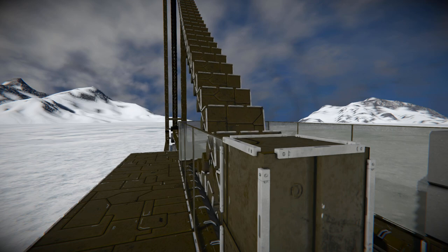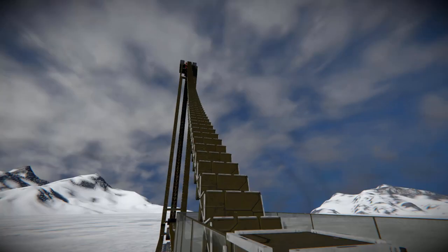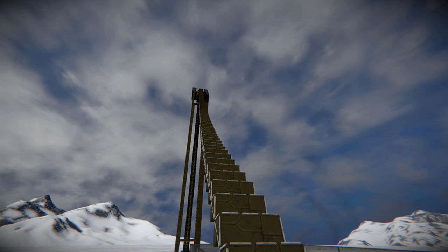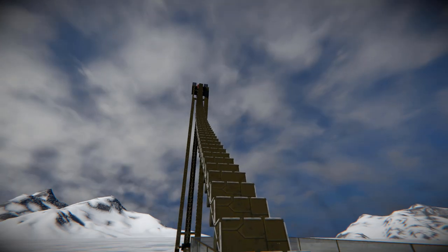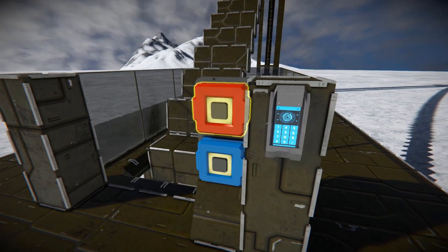That's pretty much it for the chain escalator — it's a very nice thing to have in your world if you're building a giant mega-structure and want a fancy way to show off to your friends by moving between floors. You've also got the chain elevator as a very safe alternative, but this one is a lot fancier. You could adjust it to different heights, break it down, and make a smaller one — that's entirely up to you.